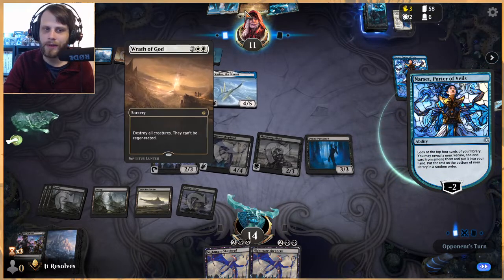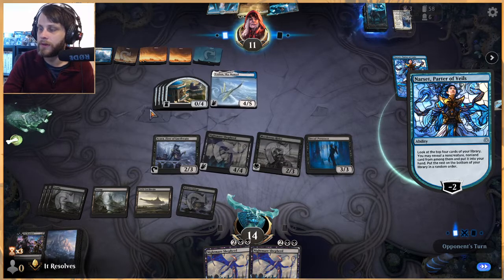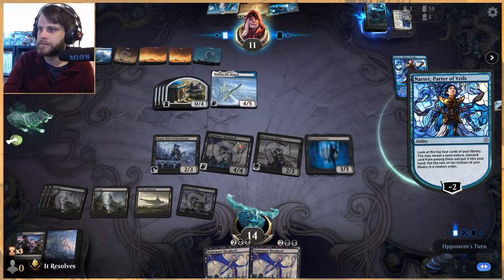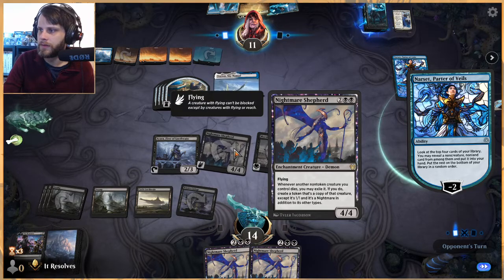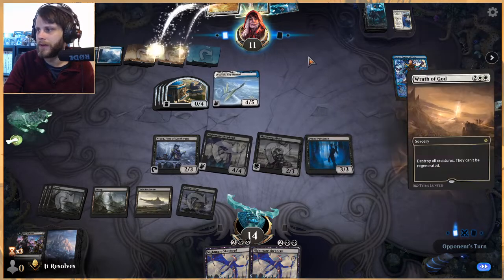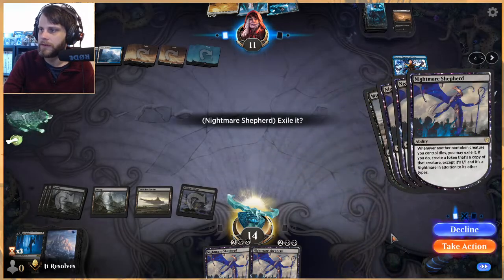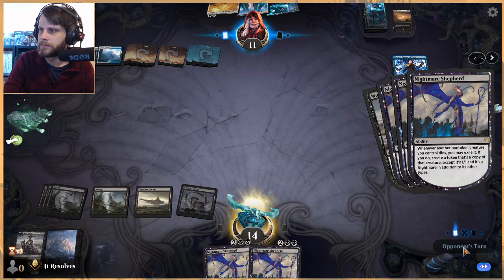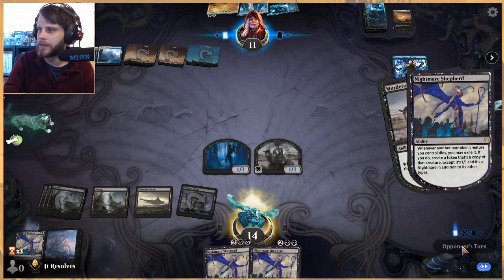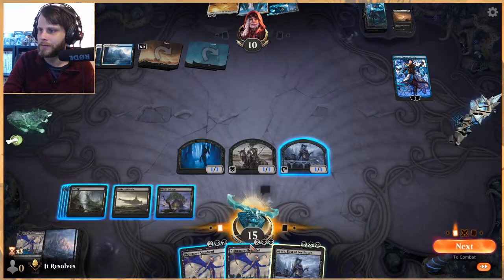I think they're holding their wrath until the last minute to try and make it work. A non-token creature trigger — I assume that means these three would come back. Oh, this is an Approach deck — that makes sense. We'll let it resolve and see what happens. We just get all these back, and the great thing about Nightmare Shepherd is it has built-in protection.